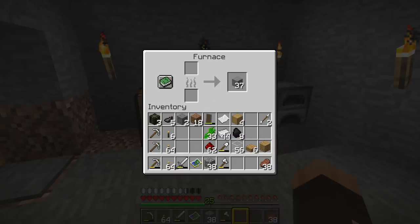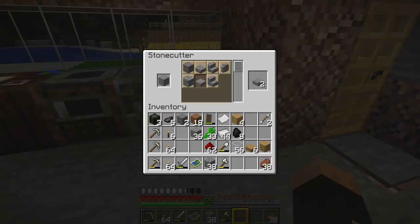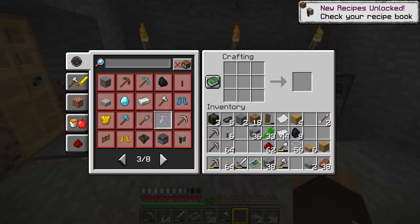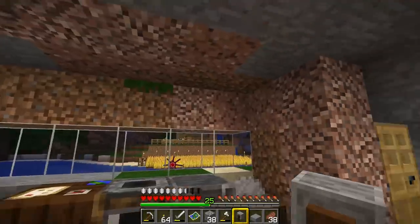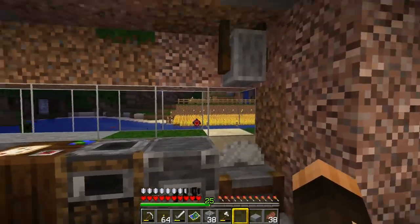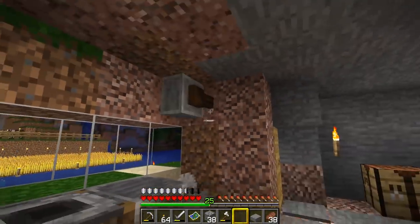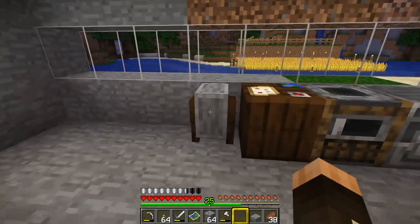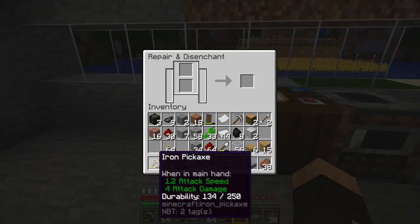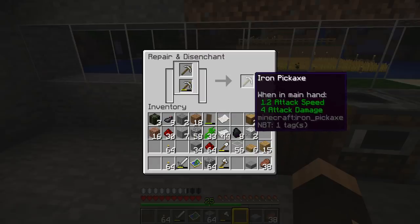The next thing we're going to make is a grindstone. I need some stone slabs, so it's back over to the stone cutter — put one of those in there and grab ourselves a couple of stone slabs. We should then be able to make a grindstone. Now the grindstone is brilliant — you can hang it off the ceiling unlike the other blocks; it changes orientation when you hang it from the ceiling, or you could have it hanging off the wall. But for now I'm just going to have it sat on the floor.